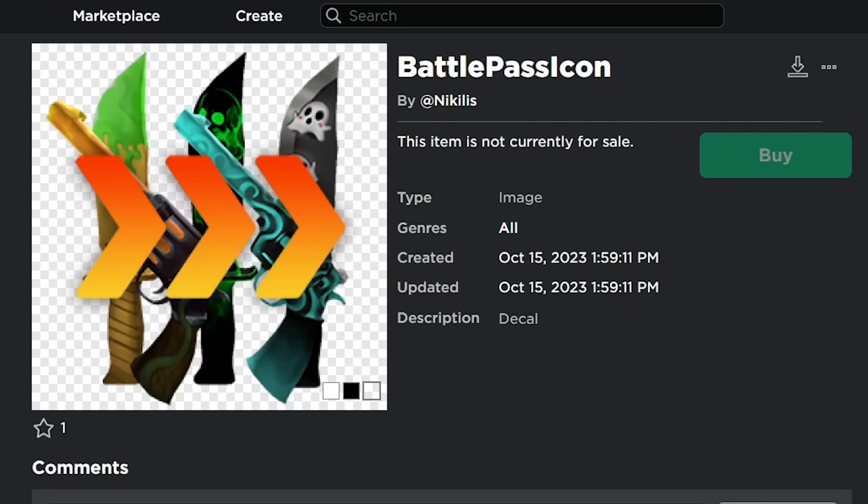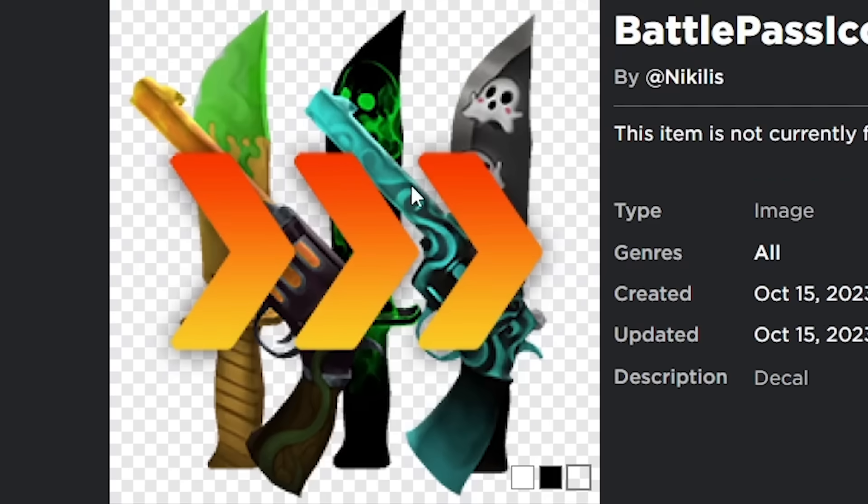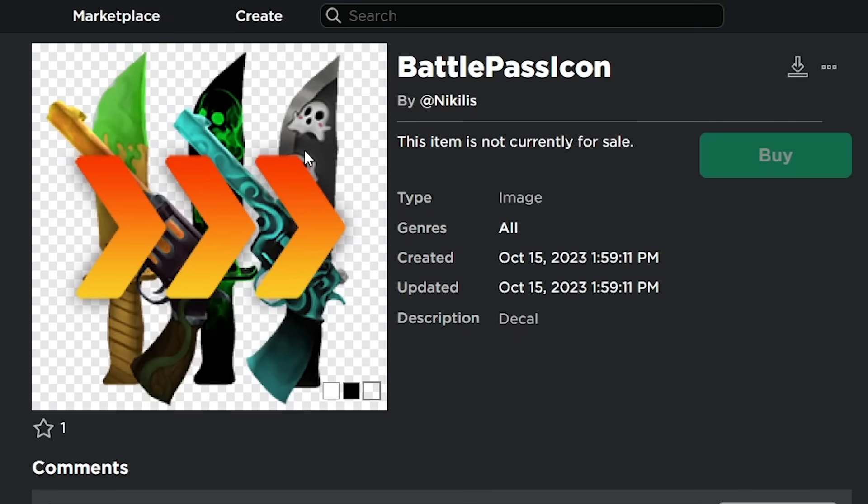Here are some Murder Mystery 2 battle pass items. This is the battle pass icon — you can see a few arrows, and also a few items in the background, including a yellow knife with some green slime around it, a fire-looking gun with vines around it, a green skeleton-looking knife, a ghost-looking gun, and a Halloween stickers knife. All these look really cool. Not sure if any of these are the legendary — they might be commons, uncommons, and rares. Maybe the fire-looking gun or the ghost gun could be the legendary.